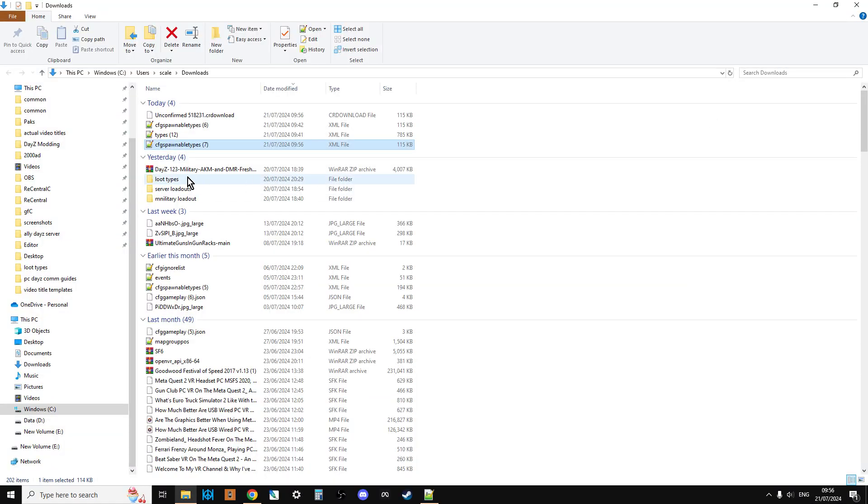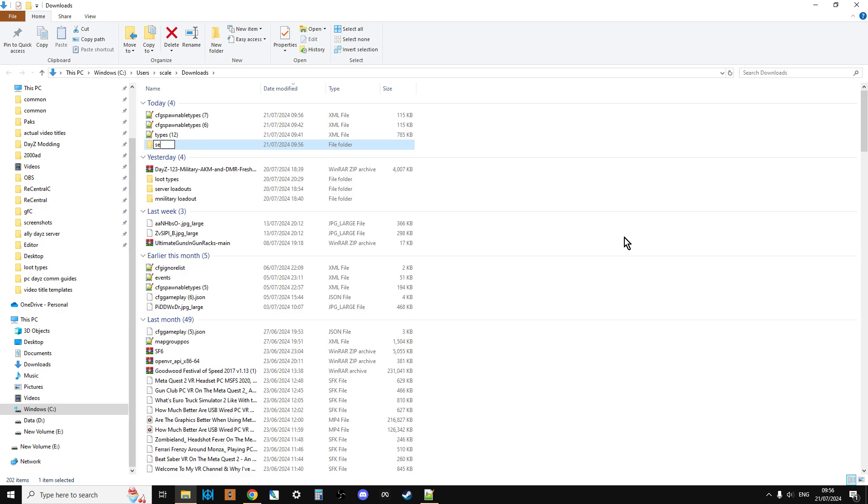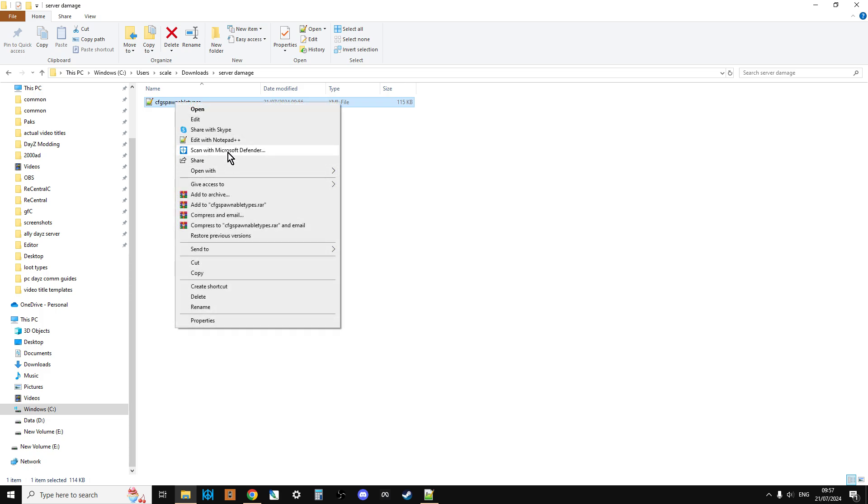I've gone to my downloads folder on my computer and downloaded the file. We're going to create a new folder called 'server damage' and drag and drop cfg spawnable types into it. Now we want to edit it — I'm going to right-click and edit it with Notepad++. You can edit with regular Notepad if you want, but Notepad++ is very powerful and highly recommended. At a minimum it color codes the XML, making it easier to spot mistakes.